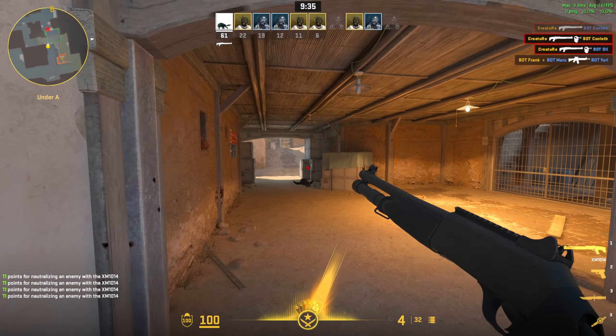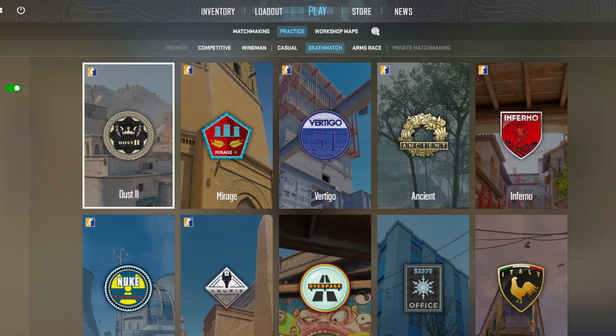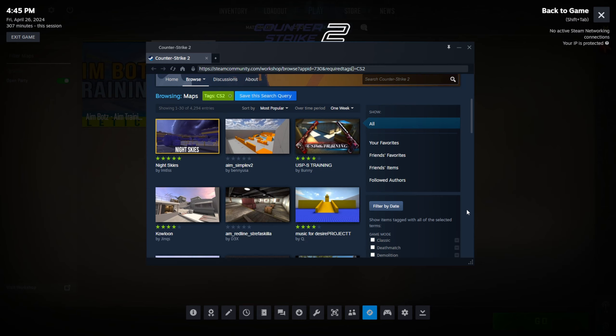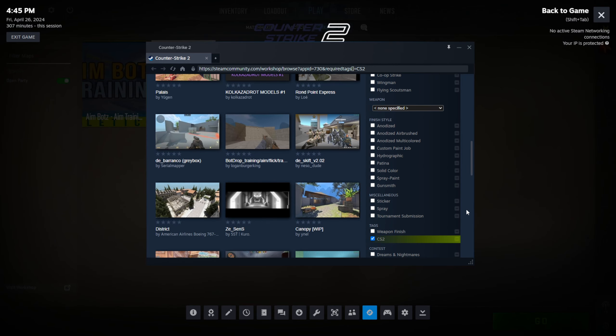Another lesser talked about fix is that Valve finally added the ability to queue with friends and party members for private and workshop maps in your lobby. This now works exactly as it did in CSGO, and you no longer have to do workarounds like port forwarding in order to queue a private lobby with your friends.